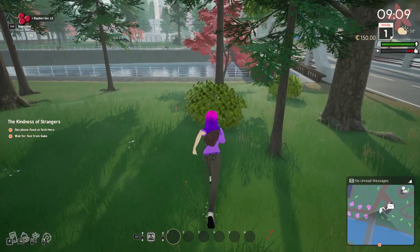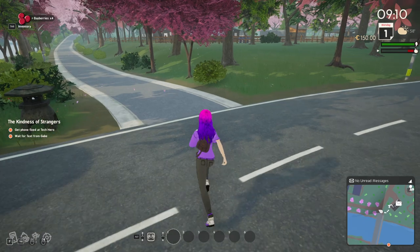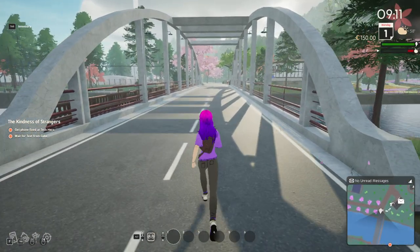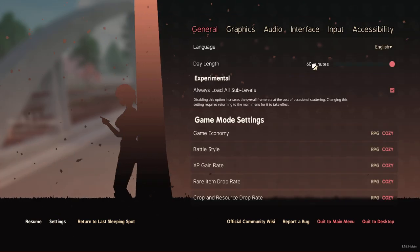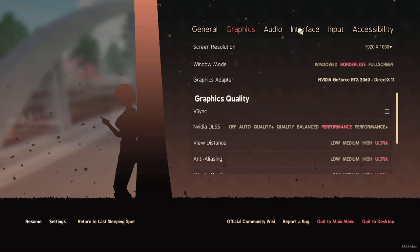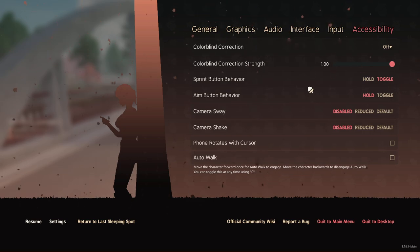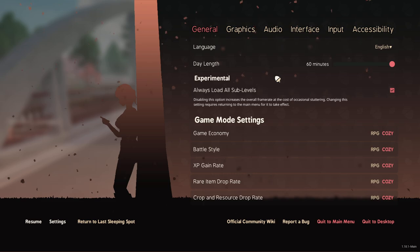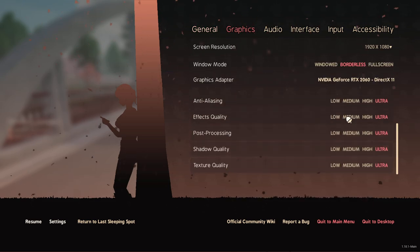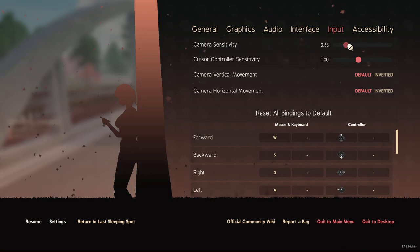Let's grab these berries. I think my camera sensitivity is up too high — let me turn that down a little. Going into settings — Interface, Input — camera sensitivity. I have it at 63. Let's turn this down. Maybe that's my issue.